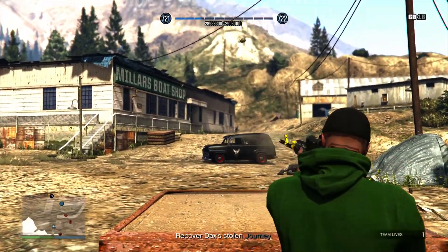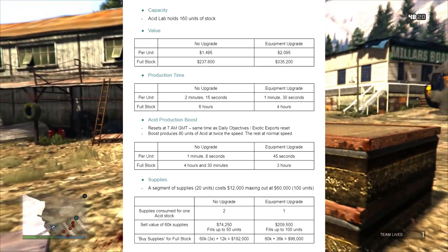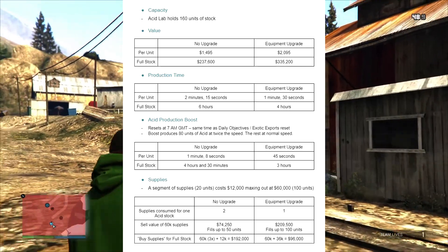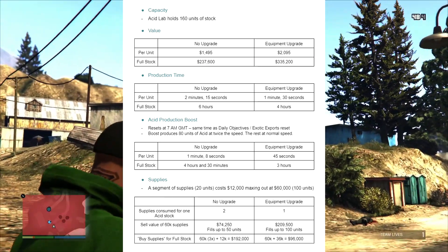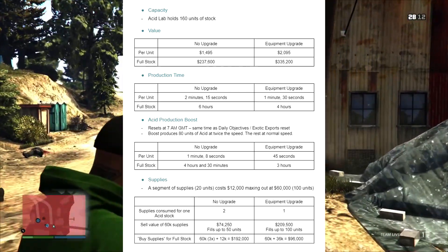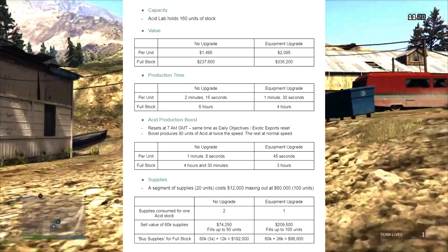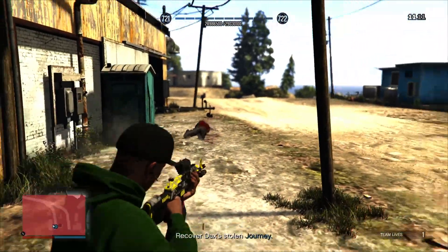This picture here shows that the Acid Lab holds 160 units of stock. Per unit is $1,495; equipment upgrades cost $2,000; and full stock is $237,600 without upgrades. Full stock takes 6 hours, reduced to 4 hours with upgrades, at 2 minutes per unit. The acid production boost is the same time as the daily objective exotic exports reset boost, which produces 80 units at twice the speed. Without upgrades you'll get a different time frame and payout.